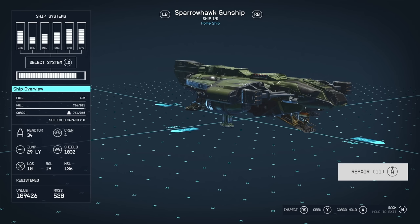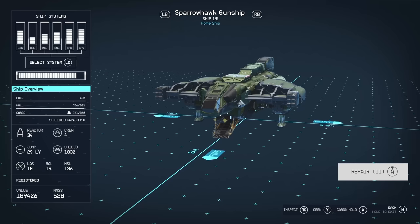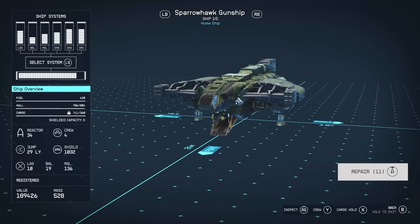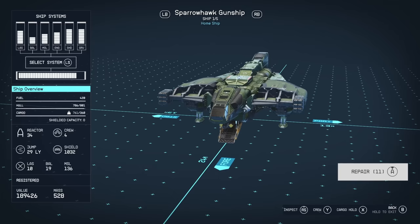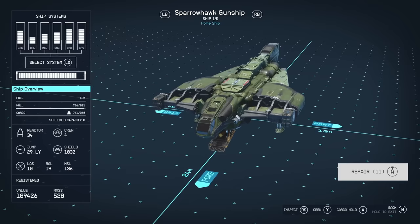This is called the Sparrowhawk gunship, and some of you might be able to tell there are some design inspirations from a few vessels from other sci-fi universes — mainly Halo. The front cockpit design is very much meant to draw inspiration from the Pelican dropship. But overall the shape and styling I wanted to base around the Hawk from Halo Wars. I originally was going to call it a Hawk, but the Hawk is already a specific ship in the Halo universe, so we'll call it a Sparrowhawk.